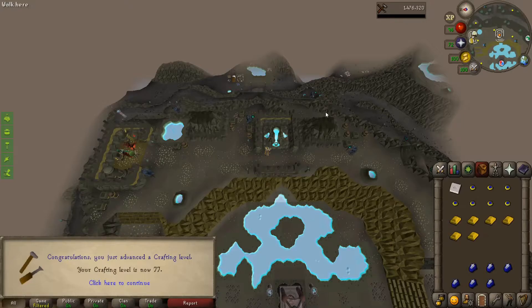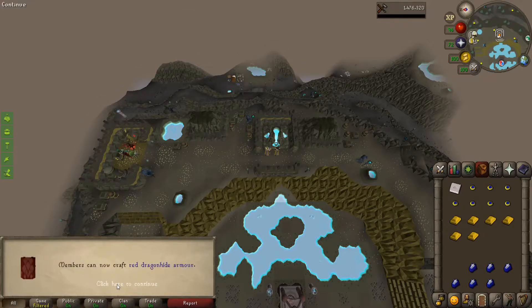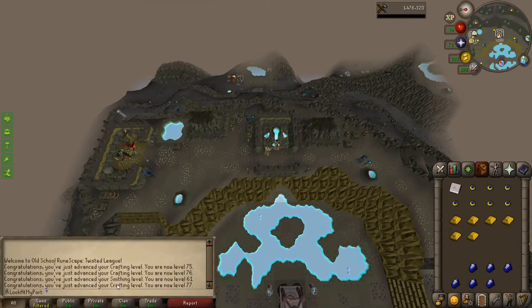Doing some furnace-based activities up here on Mount Karulm. 77 crafting allows us to make red dragonhide armor. So down in the Forthos dungeon, you can kill the red dragons, sacrifice their bones for prayer XP, pay the tanner to tan the hides, craft the dragonhide bodies, and then alch them for a fantastic synergy of experience. That's probably what we're going to do once we're out of other crafting materials to get that final push to level 80.